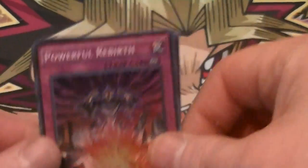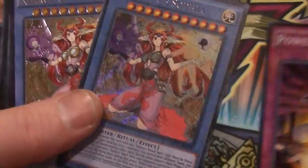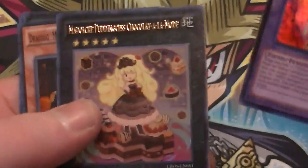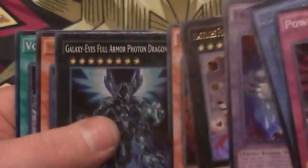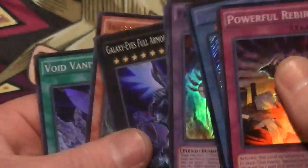Alright, a quick little recap. Powerful Rebirth — that will probably take the place of Call of the Haunted one day. Secret and Ultimate of the Necroz of Sophia. Fright for Leo. Mozarta the Melodious Maestra. Draghig. Galaxy Eyes Full Armor Metal. Infernoid Devyaty — probably the best card of the box. And Void Vanishment.